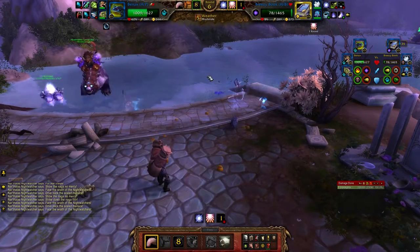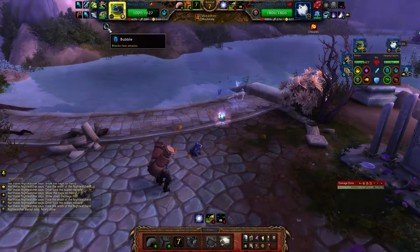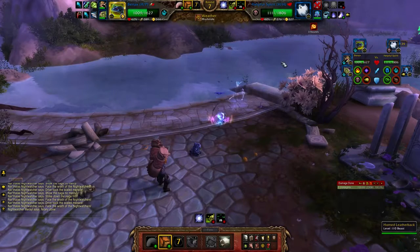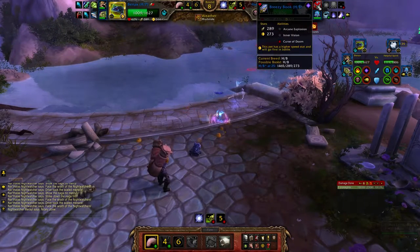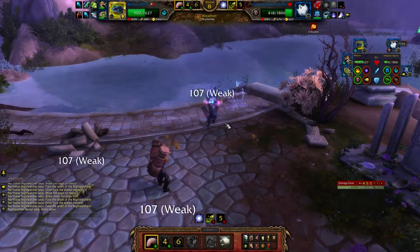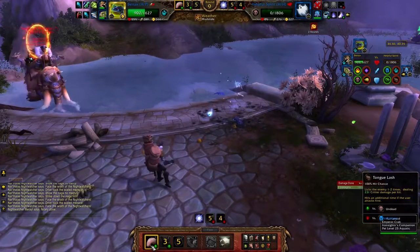As you saw, I opened up with Mudslide on this guy, then when Curse of Doom was one turn from hitting me, I threw out the bubble. What it does is it prevents the Curse of Doom going off from the first pet, Breezy Book, and then it blocks this guy's Curse of Doom. So you can do a ton of damage. Then as soon as this guy comes out, you hit him with Mudslide and finish him off with Tomlash.